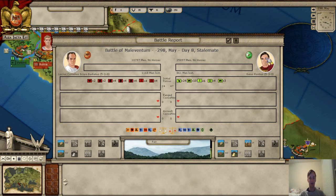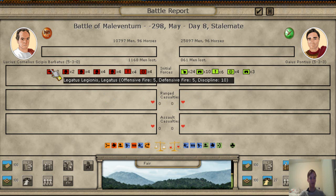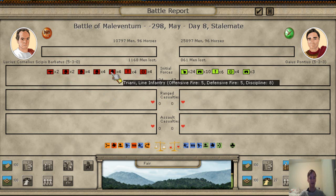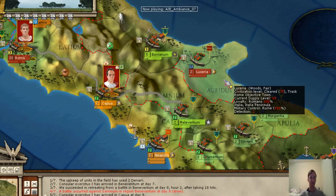We have a battle with the Samnites. The battle screen pops up and you can see what kind of forces you have. The legions include Negatus, Principes, Hastati, and Triarii. This is before the Marian reforms, so it's using the old Republic style of fighting. The enemy forces are shown as well — here's Samnite infantry — and there are different stats representing different abilities and power.